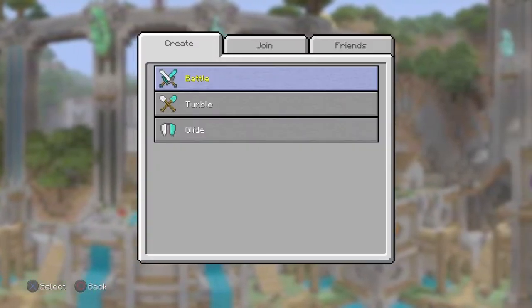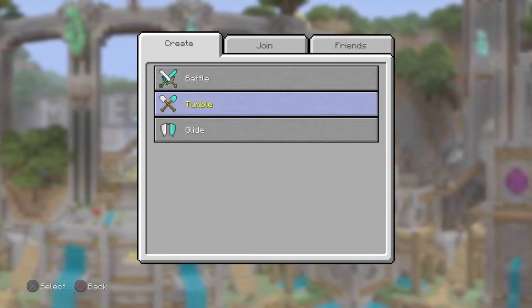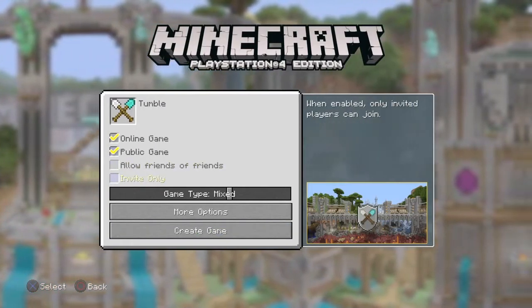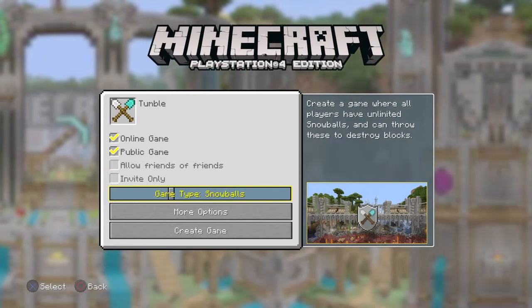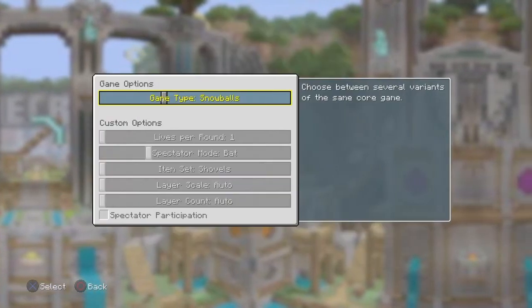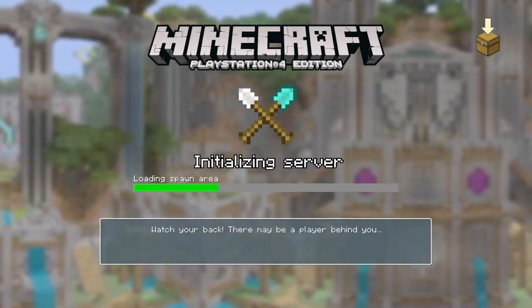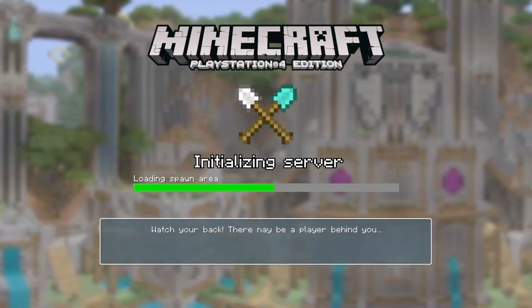All you have to do, in the easiest and quickest way — and as you guys know we always try to do this in the quickest manner — is set up a game of tumble. Make sure it is on public; it cannot be on private, it must be on public. Set your game mode to snowballs and leave the game options the way they are, then create your world.